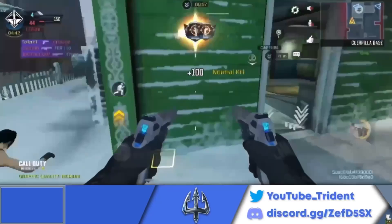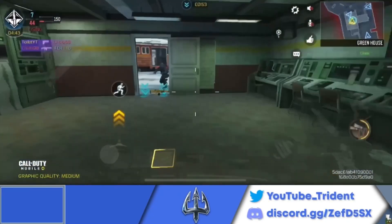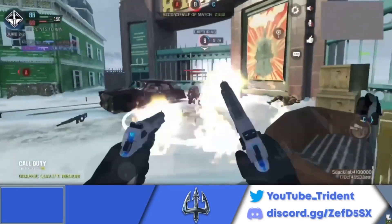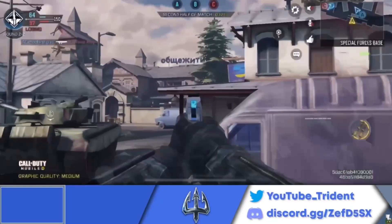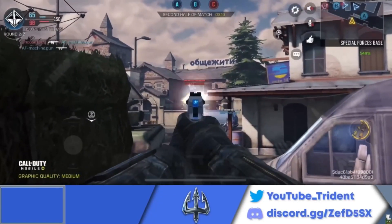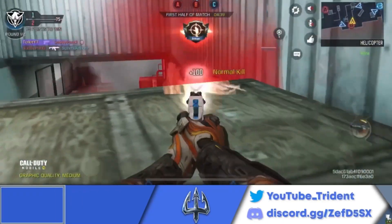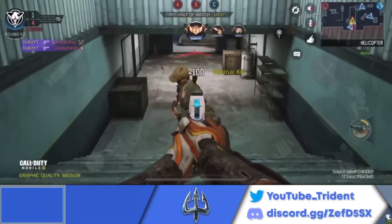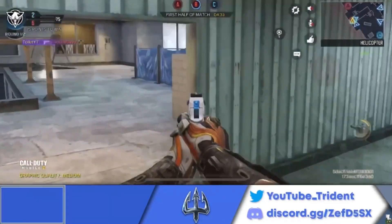The Honorable Mention goes to the .50GS. I know it is a secondary weapon, but it is so OP — it's definitely the best secondary weapon in the game right now. With Akimbo, you can just pull it out and spray and pray. With the single .50GS, you can get so much range on it, it's actually insane. I personally prefer the single .50GS just because you have more accuracy, but if you're not running a rocket launcher, definitely use one of these classes.